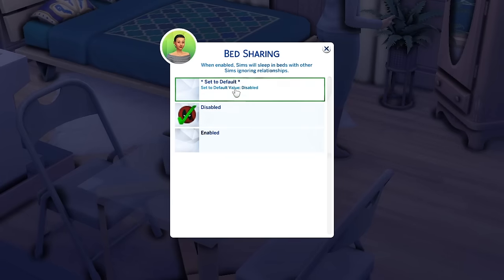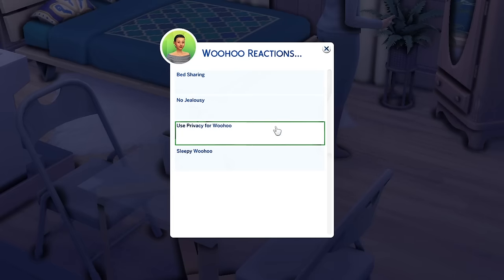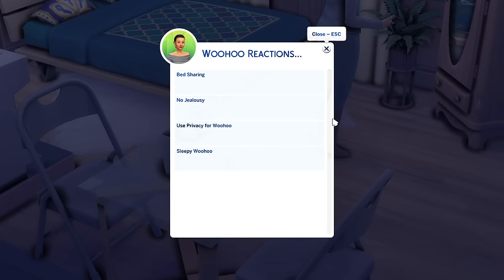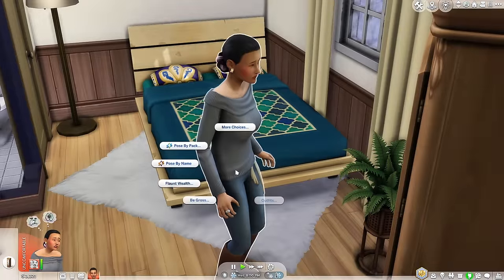In Woohoo Reactions you can enable bed sharing — sims will sleep in beds with other sims ignoring their relationship status. Keep in mind every time you make a change you may need to restart your game. You can also enable no jealousy, great for sims in non-serious relationships, friends with benefits, or polyamorous setups so sims won't react jealously to their love interests. Sleepy is another cool one: when an NPC is involved in bed woohoo between 10 PM and 4 AM, they'll actually sleep in the bed instead of getting up and leaving.